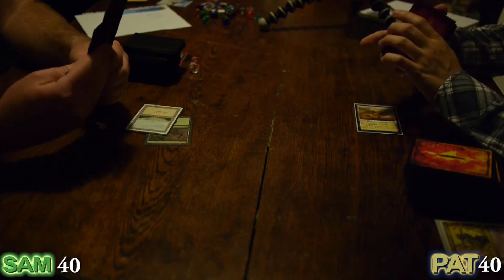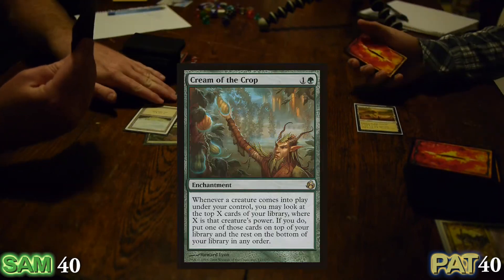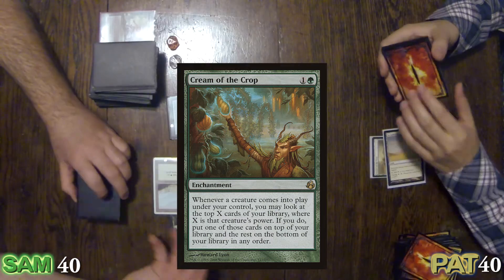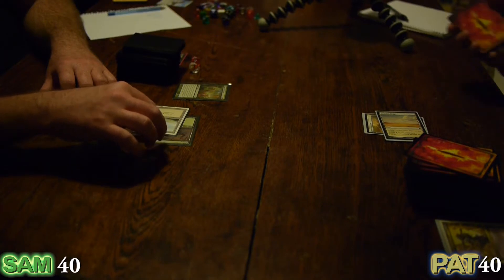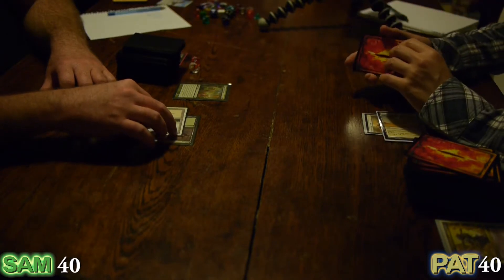I think I'll get out my Cream of the Crop. So green's good for growth — it's an accelerator card. That's a good call. I put down a Secluded Step and that's all I can do for this turn.